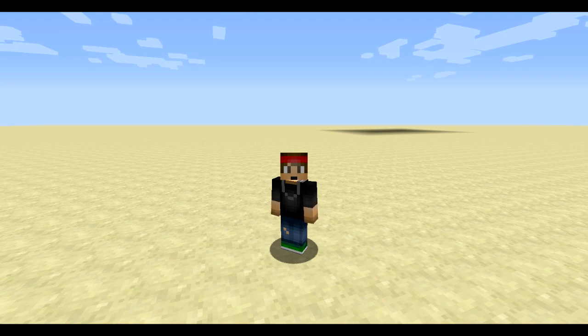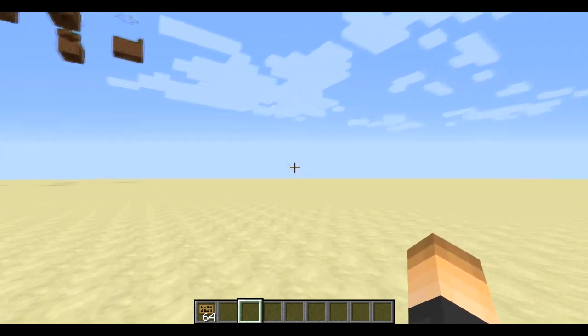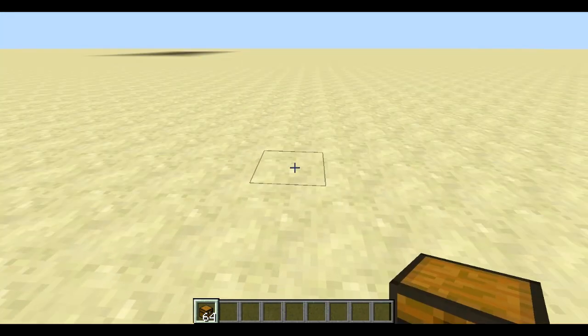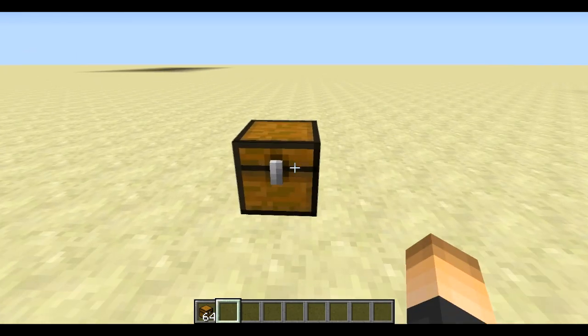Just download the plugin, drop it in your plugins folder, and then restart your server and let's get started. You could have a party room somewhere in your spawn, maybe even in a certain world — just a really nice party room. Then you want to place down a chest. We're gonna make this a party chest with the command slash prun create.